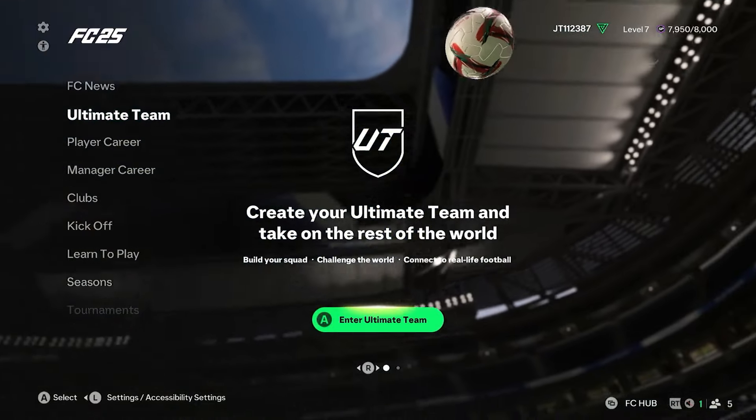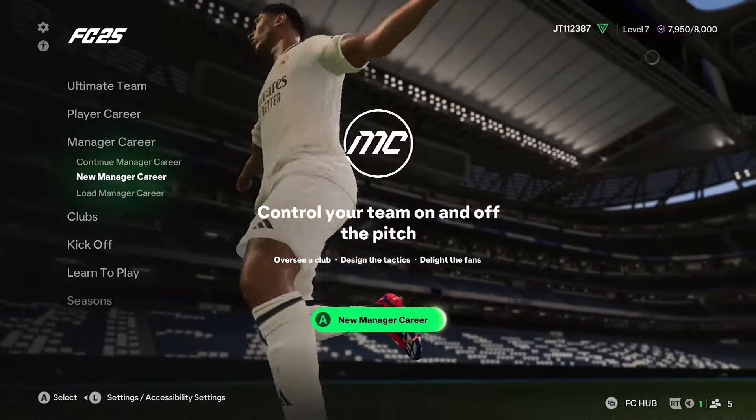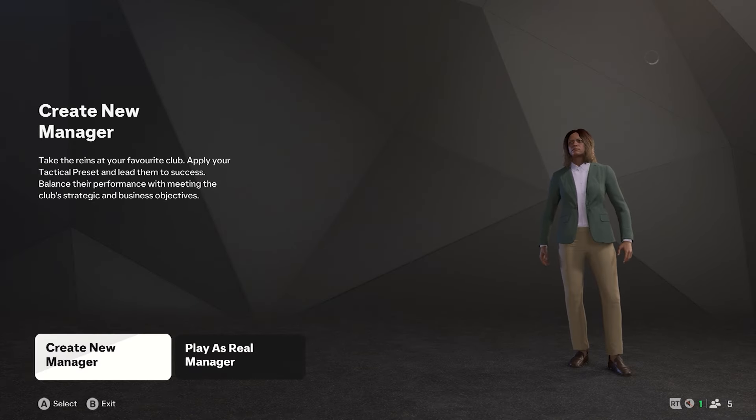In FC25 you can make your own club. Go into the manager career mode and select manage a career. It's pretty self-explanatory but this is where you can obviously make your own club as well.